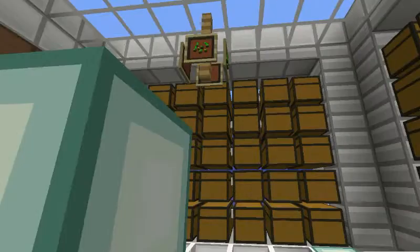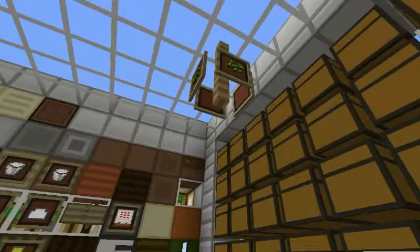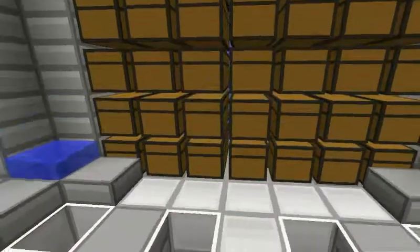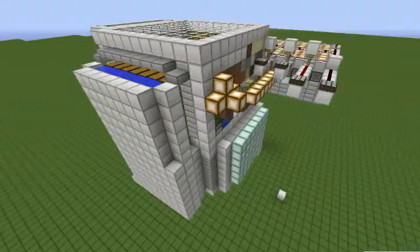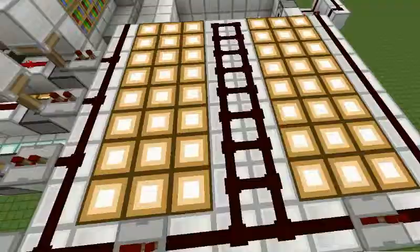This side is for storing wheat, and this side is for storing seeds. And on top of the cake farm, here is the sugar cane farm.